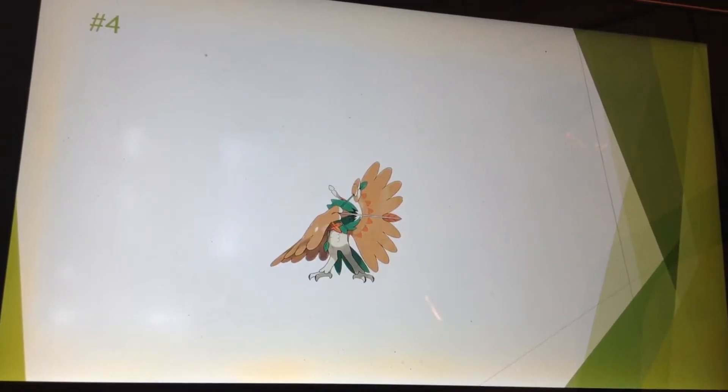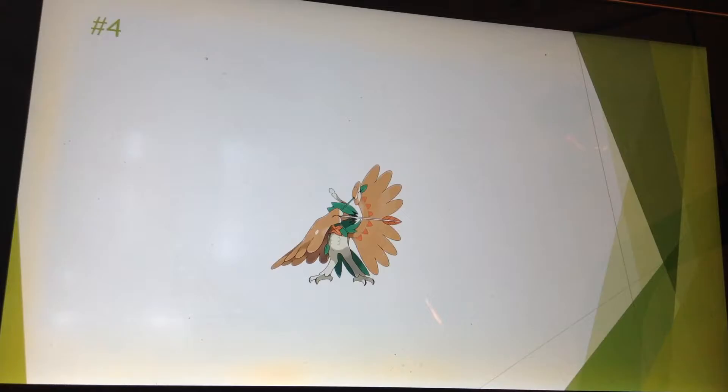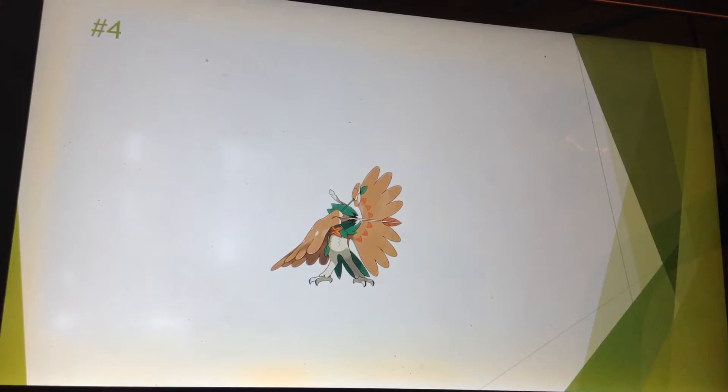Number 4 is Decidueye. I picked Rowlet for my Sun and Moon playthrough, and I just really love Decidueye's design. It's a really cool ghost archer owl. Its design is based on the stilt owls, which were native to Hawaii but are extinct — hence they're dead, hence the ghost typing. That's a pretty cool tie-in.